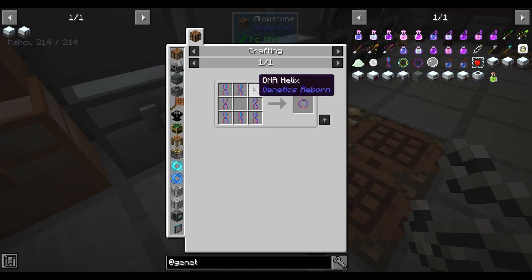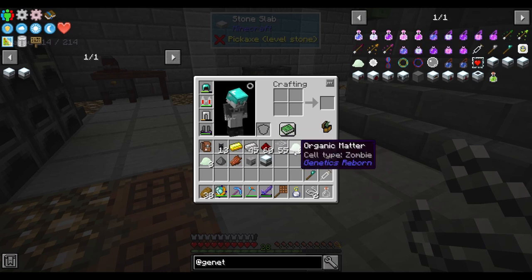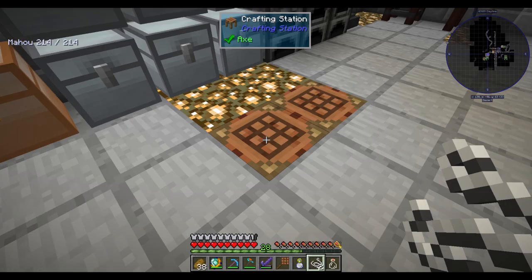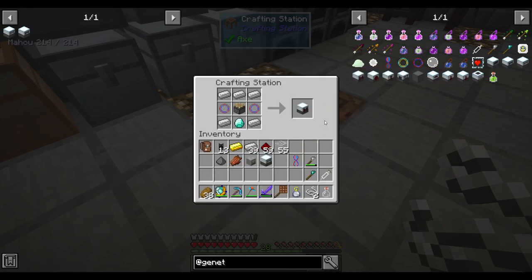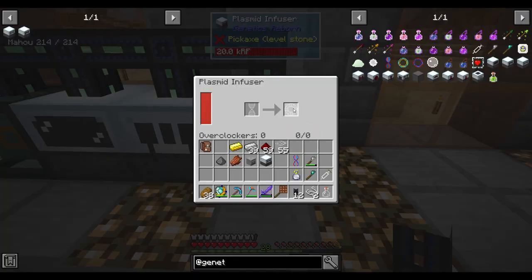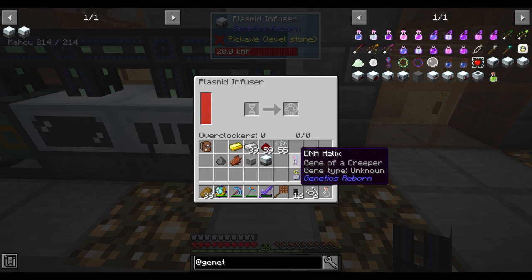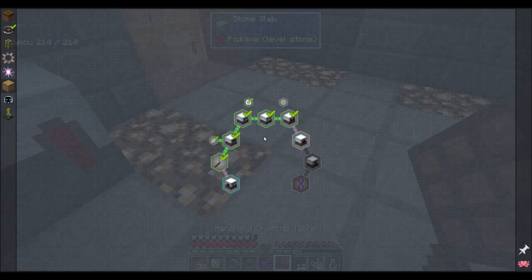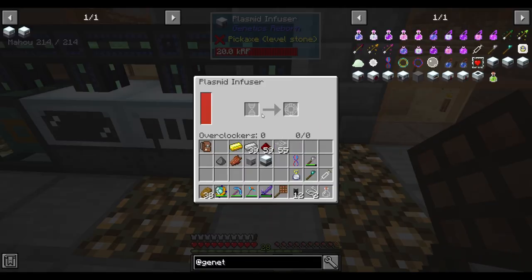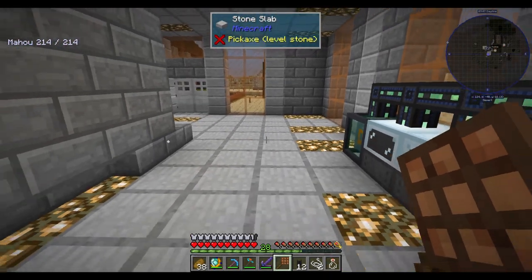For plasmid infusion we need a whole bunch more of the helixes, so I need to spend a minute and get a bunch of these going. I think I got everything together to make this guy - there we go, there is the plasmid infuser. This can go down right here. Let's give it some power and take a look at it. Plasmid in the right slot and the DNA helixes in the left. I think I'm going to need some more stuff.